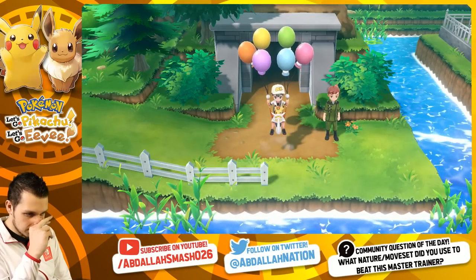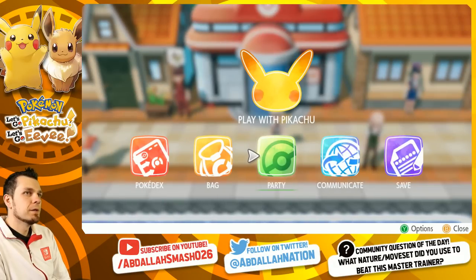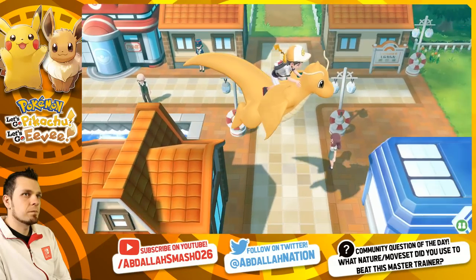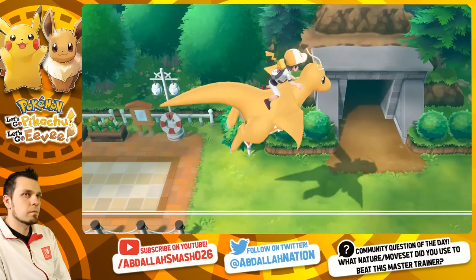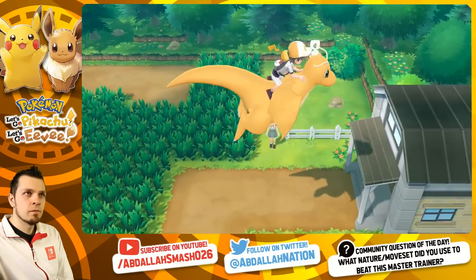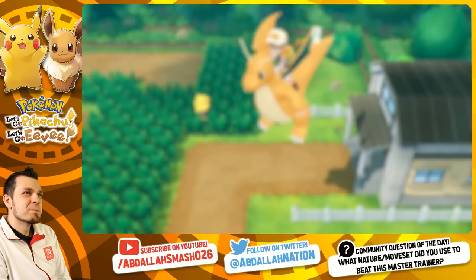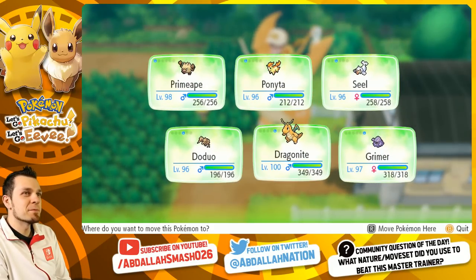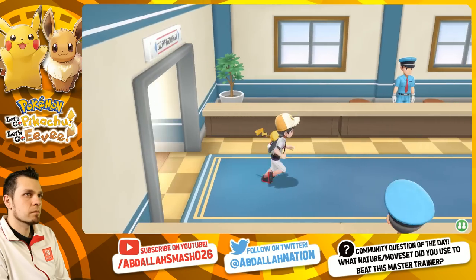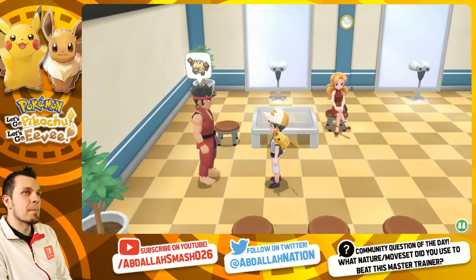From the looks of it, the Primeape Master Trainer is going to be inside the little section where you can look in the binoculars. Let's grab Dragonite and see where we can go. All right, Primeape Master Trainer — ready, go.